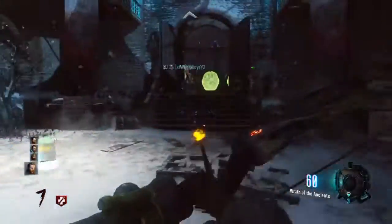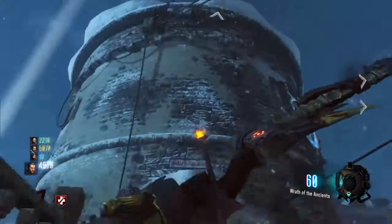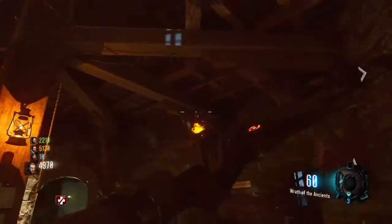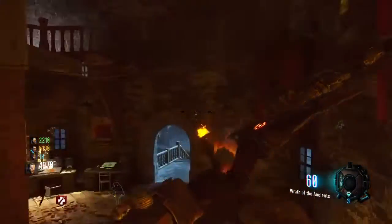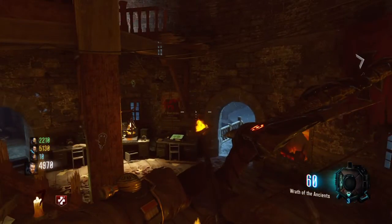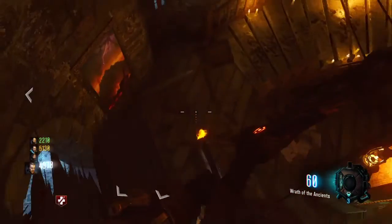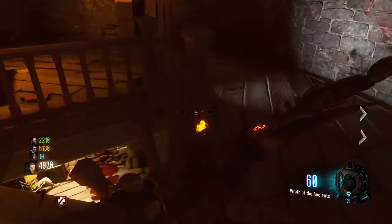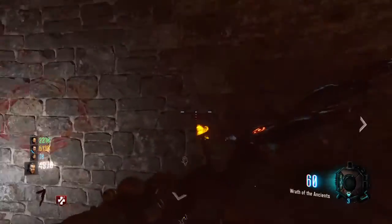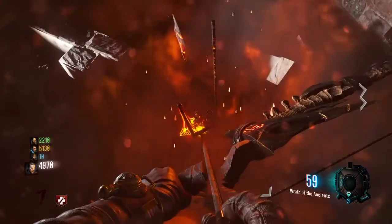I'm going to be doing the fire bow tutorial. Many of my friends have been requesting me to do this. So what you do is you get the Wrath of Ancient from the three wolves on the map. Then you come to the bell tower on the side of the map where the second shield part is, and you shoot this fire symbol here. Then you'll get the fire quest.